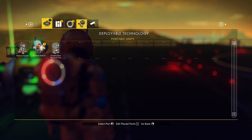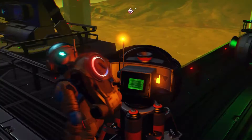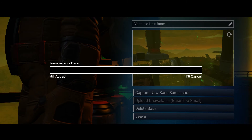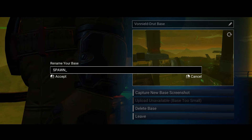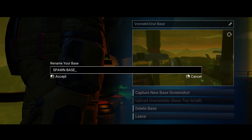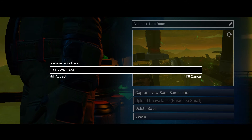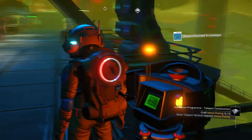Now you have to place the portals and reactor. You can also change your base name to anything you want — I'm just going to write 'spawn' since I'm going to make this my starter main base. I'll keep this place as it is; I don't really need it and I'll find a better place later.